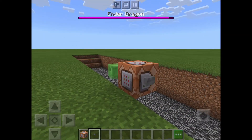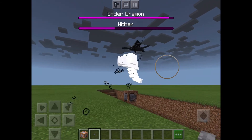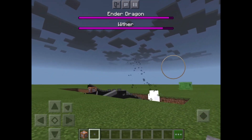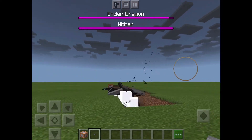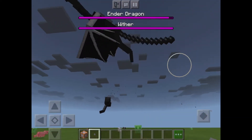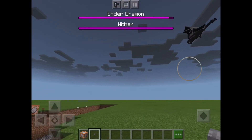I've got ender dragons in the way. Okay, now we can summon the wither. You can summon however many you want, but I'm just going to summon one. Then the dragon and the wither — there we go. I hope you guys enjoyed this video.